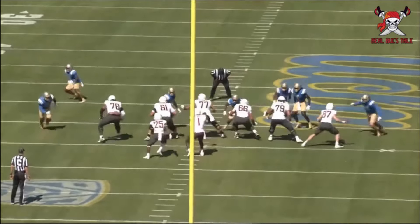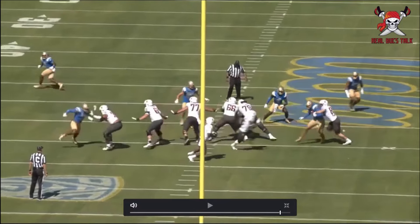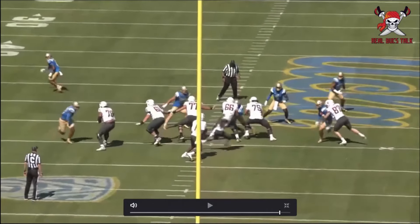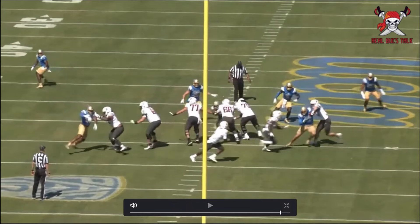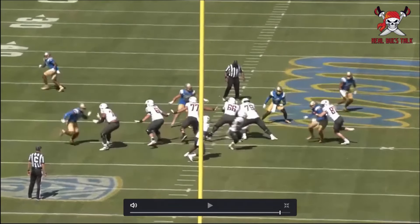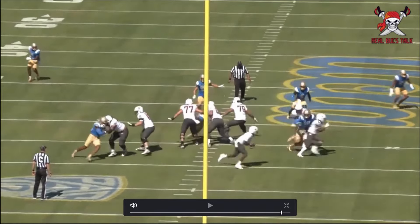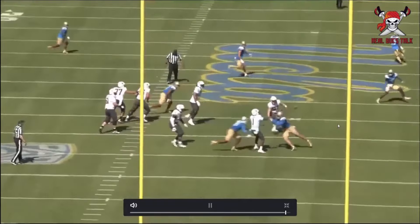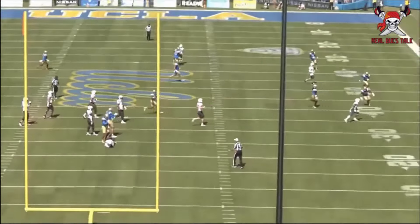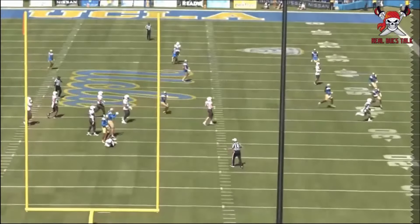Here the quarterback tries to run it to the outside. The tight end tries to get in the way, but not enough. I love the shrug here — pulling that arm up. With Chop Robinson he doesn't really lift his arm to get more leverage, but Latu got lower after the shrug to increase the space between himself and the tight end. He gets engaged, the quarterback runs around, Latu gets in the way of the pass and causes an incomplete.